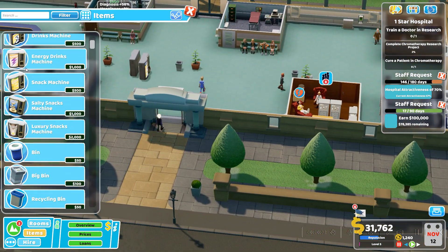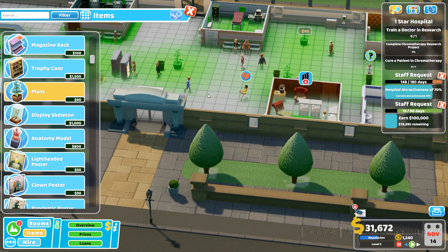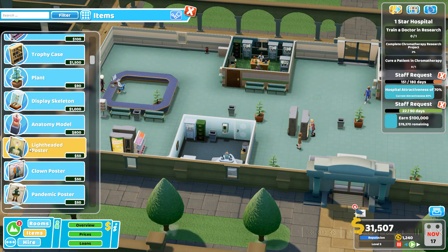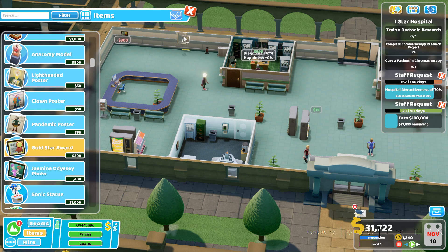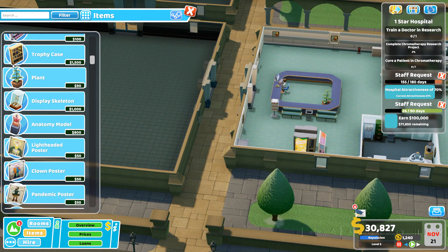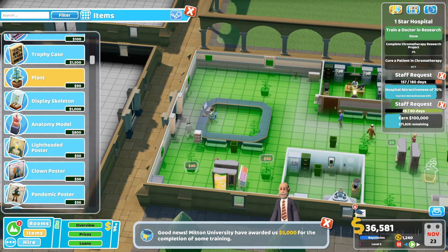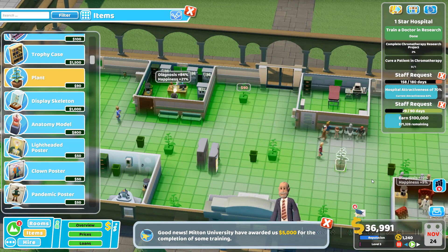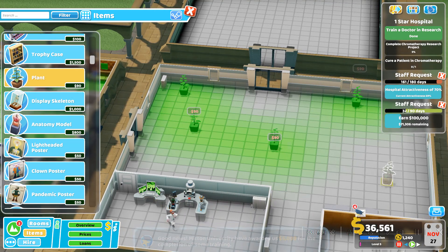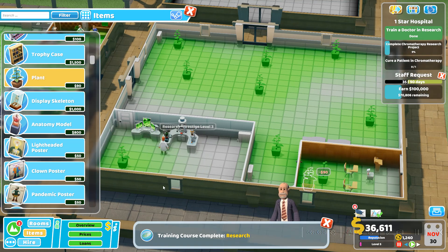We need to increase our hospital's attractiveness. To make it look nicer, we're going to put plants everywhere. Gold star awards don't need maintenance and they increase attractiveness slightly. I remember in some old hospitals where the goal was a certain attractiveness level — I had two janitors just for watering plants, and the plants were still dying even with two gardeners.